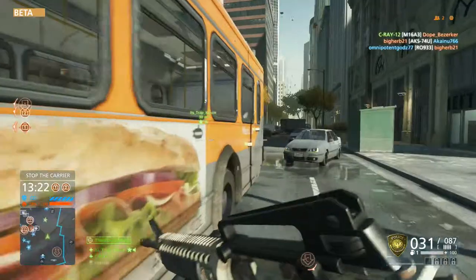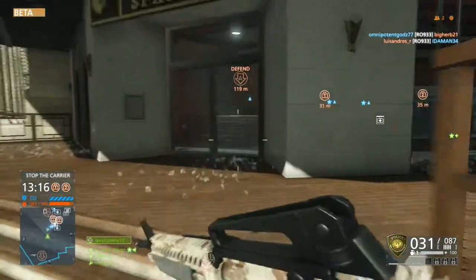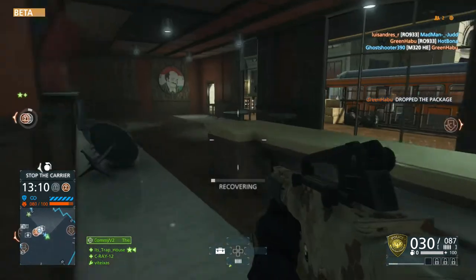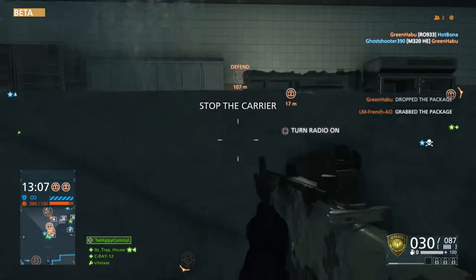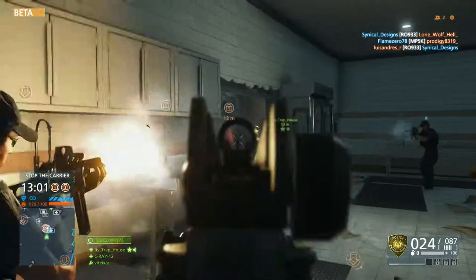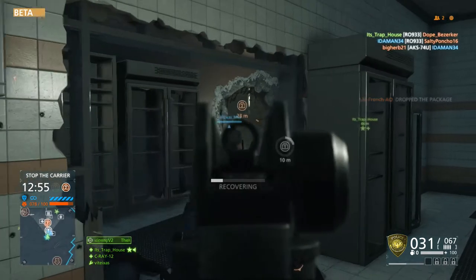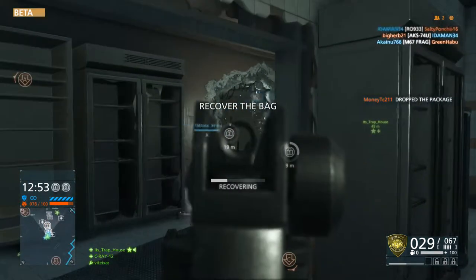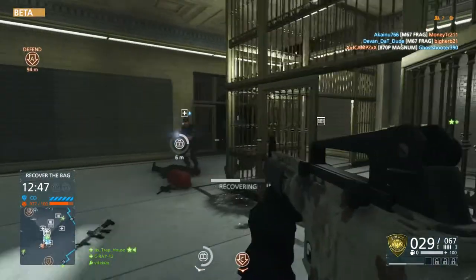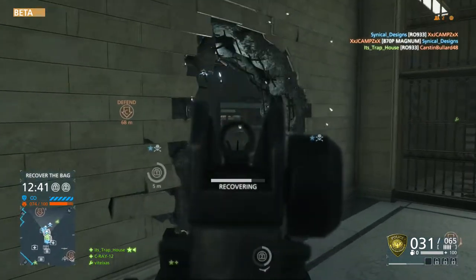Being on the cop side, it's pretty cool — you're able to sit back and defend the extraction points when the robbers do get the bags. As you can see here, they just blew up one of the entry sides. There were three different areas to get into the vault. I kill one guy, a teammate kills the other, and now we have to recover the bags — basically sit here until the recovery bar fills all the way up.